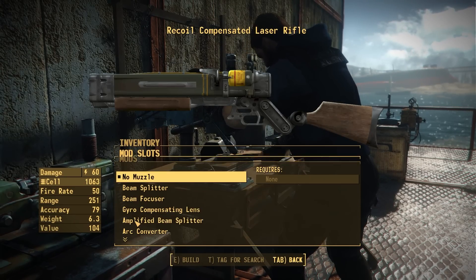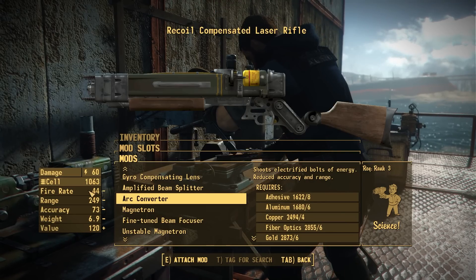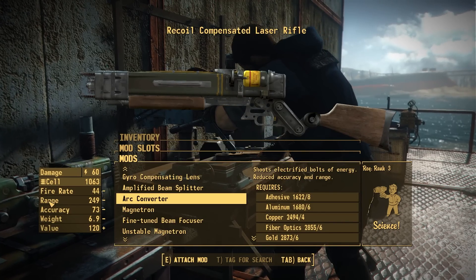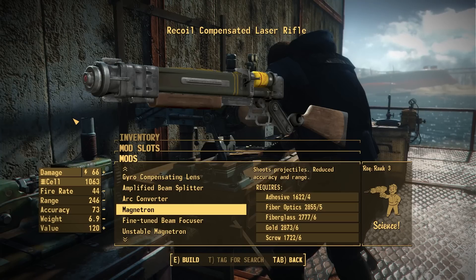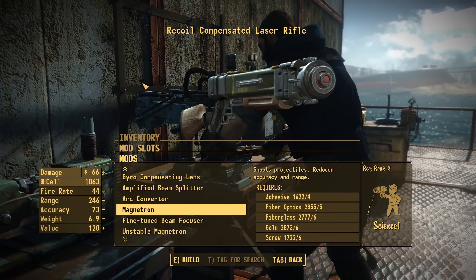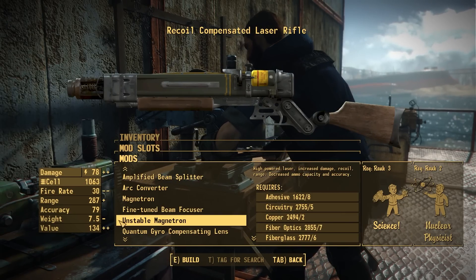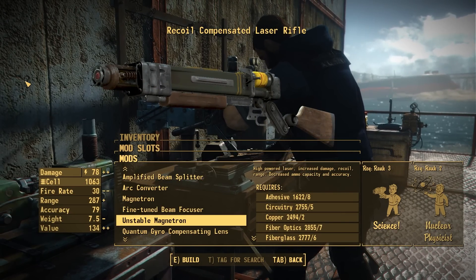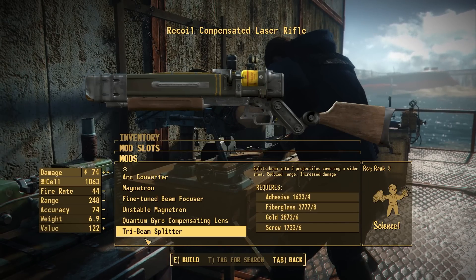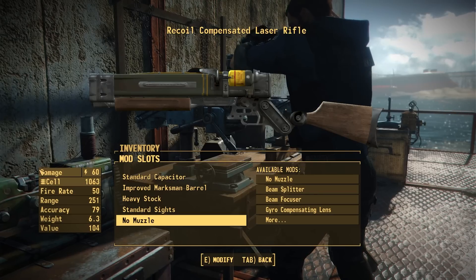For the muzzles, this is where things get really interesting. We did our showcase earlier of how they all shoot, but we'll go through everything since there are a couple others we didn't talk about. Here is the arc converter — that's the Tesla projectile with the cool red lightning. Then Pig's magical Magnetron — no idea what magnetron means, but I'm very happy with the design, it looks really cool. Even with the wood furniture, this looks like a whole new weapon almost. We have the unstable Magnetron, which is the Assaultron laser, which was a lot of fun. And the tri-beam splitter — the classic tri-beam from New Vegas. That's all the new muzzle devices, but they all provide totally new ways to use the laser rifle.